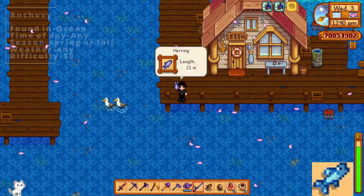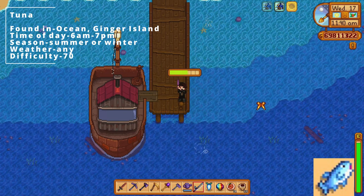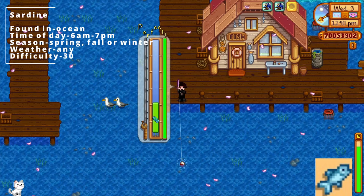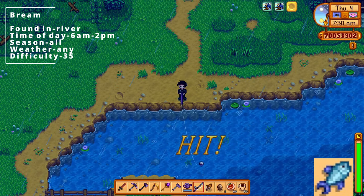The tuna is next. The tuna can be found in the ocean or Ginger Island, between 6 am and 7 pm, in summer or winter, and any weather. Difficulty is 70. The sardine can be found in the ocean between 6 am and 7 pm during spring, fall, or winter, at any weather, and the difficulty is 30.